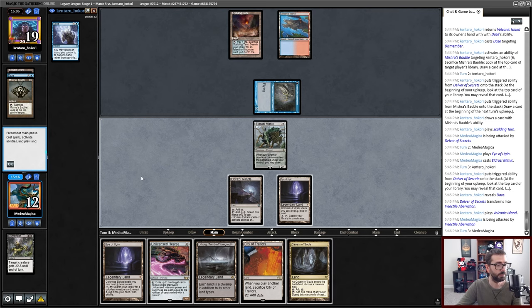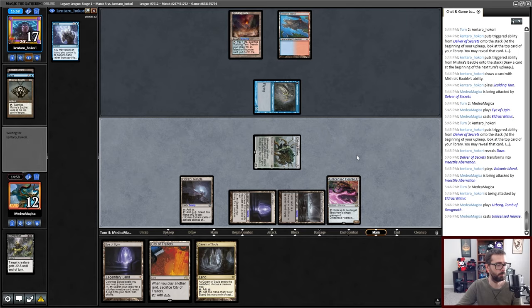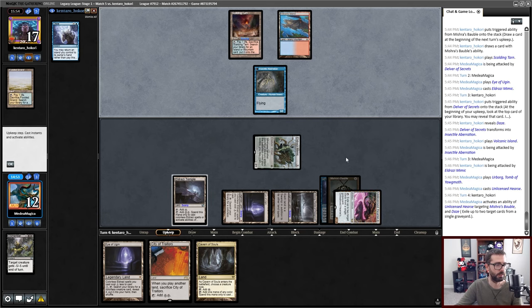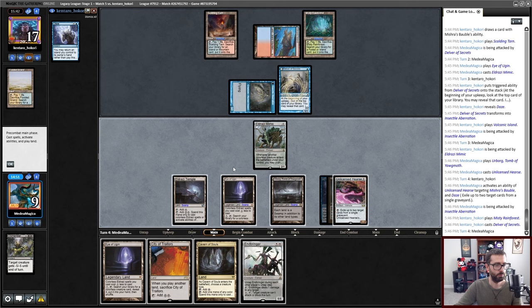I'll attack for my two. Now we can Urborg, play Hearse, and we play around Day's Undoing this way. I am just going to eat some stuff from the graveyard. Raw card count for Murktide matters here. I think the Delver is just going to solo me. Two, four, five, six — uncounterable. This is uncounterable. An attempt to Eldrazi Mimic hit for five. I guess we're also attacking with Hearse because it's just going to untap anyway. Attacking with Hearse was not on my bingo card here.